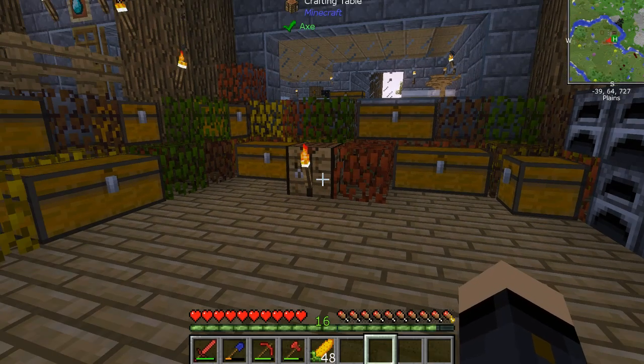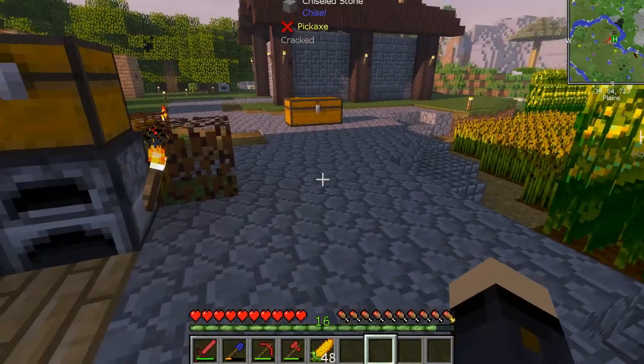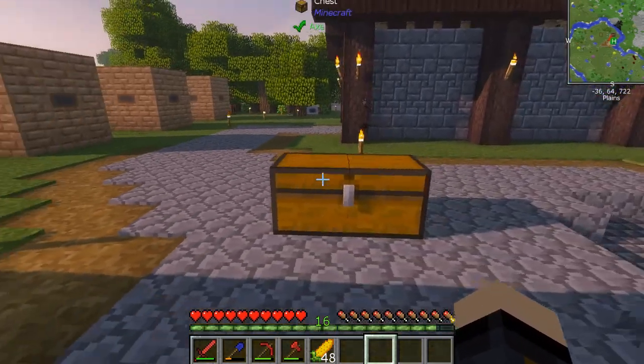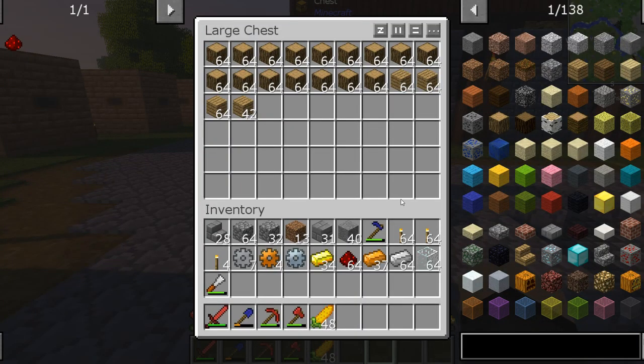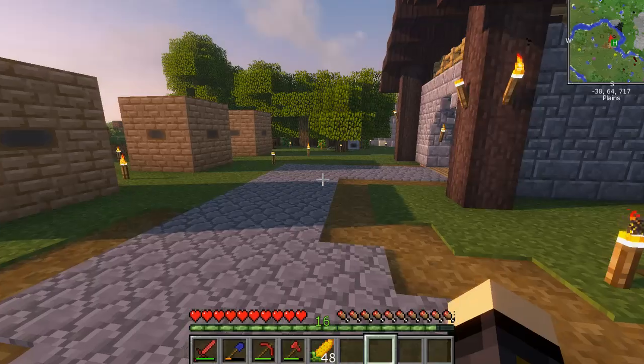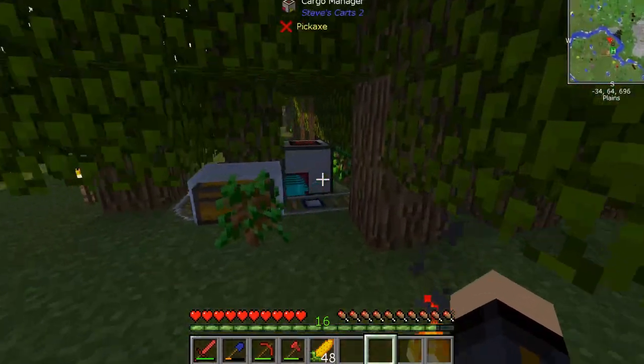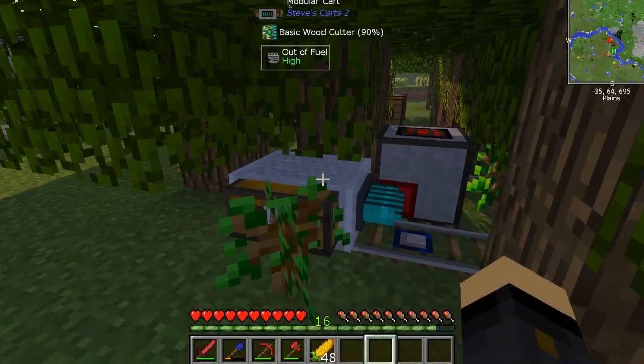However, before we get into that, I'm having a storage problem. Our Steve's Carts that we set up in the last episode — you can see the tree farm is crazy, and this is the yield we're getting from it. Loads and loads of wood, as well as loads of apples and saplings. You can see it over here, it's working really well, almost a little bit too well.